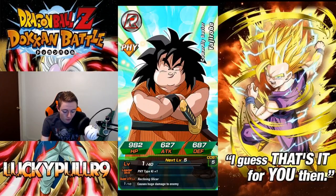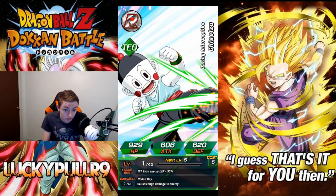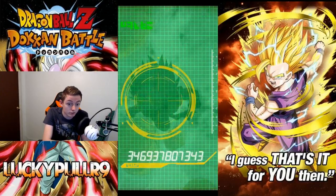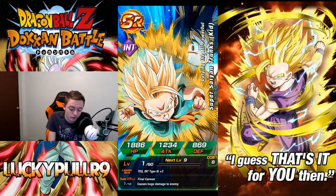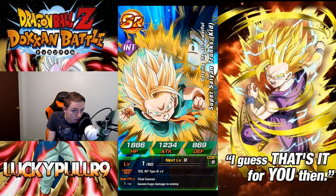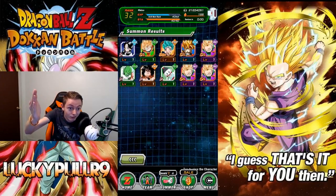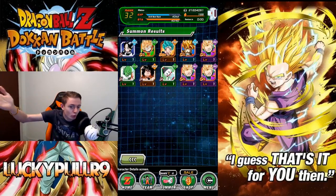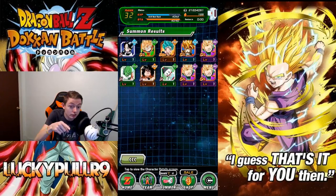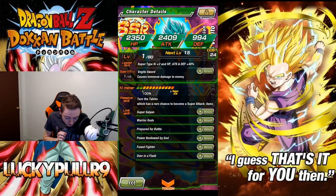Yajirobe — I spoiled it — and next is Chaotzu. There's a delay I'm trying to fix by covering my phone and just staring at the screen. We got another Trunks, and then a third Trunks — three of those! But I already got Super Saiyan God Super Saiyan Vegeto — Super Saiyan Blue with the blue hair — let's lock him. Oh my god, we got him! That's insane. His passive: rare chance to become a super attack, damage received from normal attacks minus 20%, counter with enormous power. That's insane!